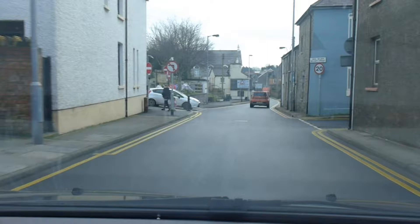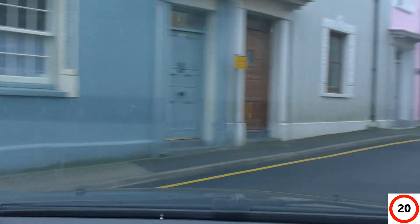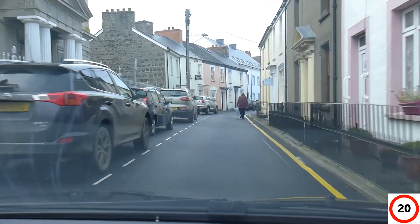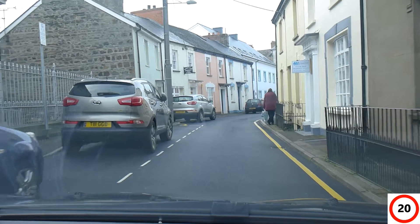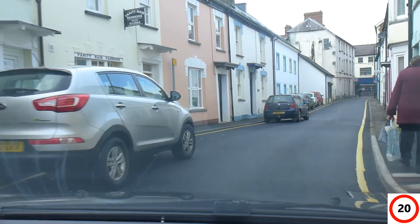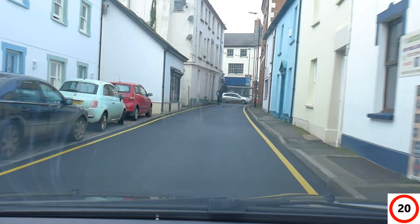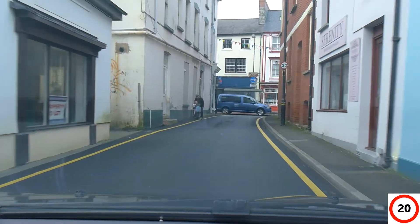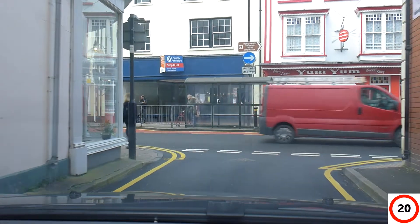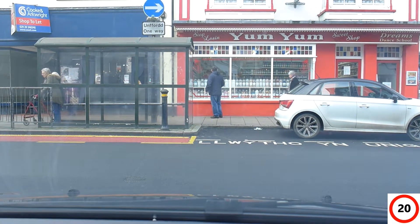Notice it becomes 20 miles an hour again. The pavement on the right is narrow — expect pedestrians in the road as you bend round to the right, or maybe they'll step off the kerb if they're walking away from you. We're approaching another T-junction. This is a give way not a stop, but there's no visibility so approach slowly and stop. Get to the line as this is going to give you good visibility both ways. Pedestrians will walk in front of you so remember to check right before you move, because the traffic is coming from the left and that's where your attention is going to be.